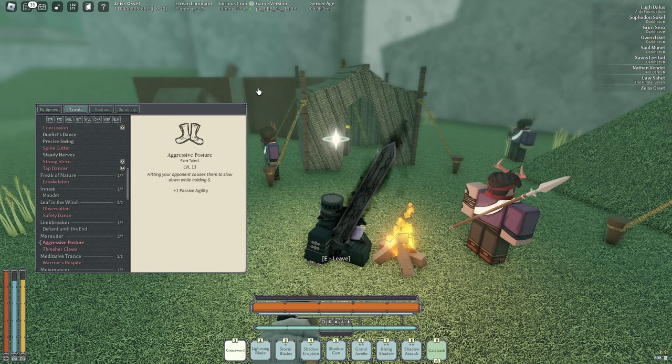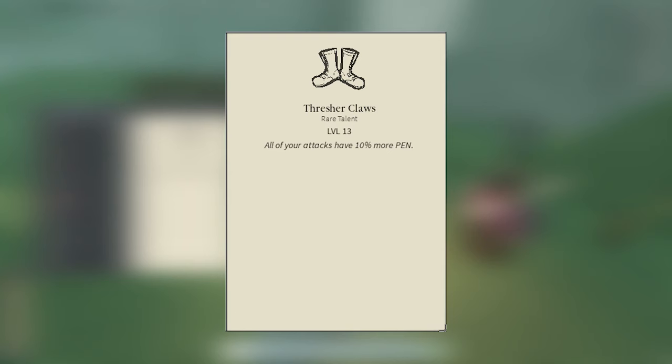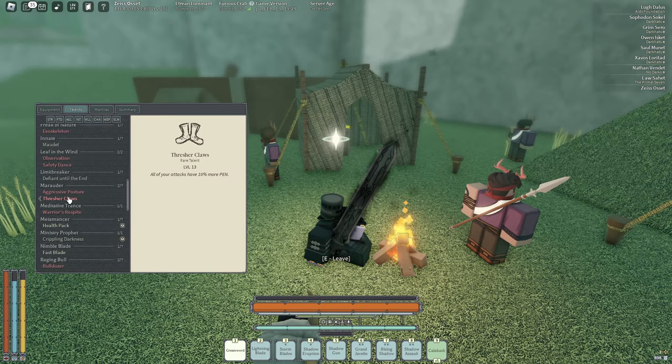Another good talent is Thresher Claws. You get it at level 13 and it gives you 10 more pin on your attacks — just free extra damage, why not?